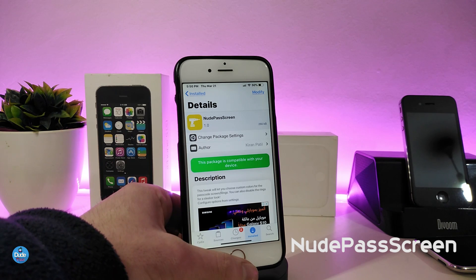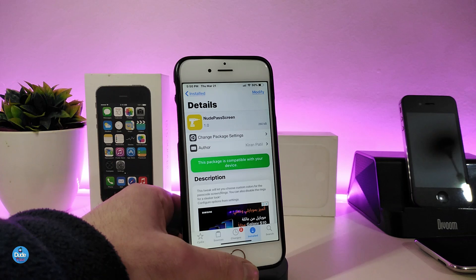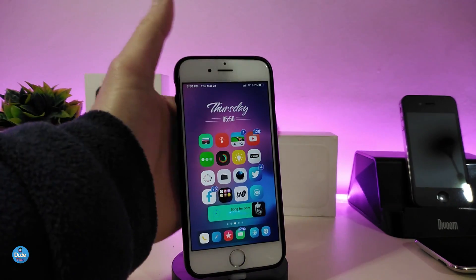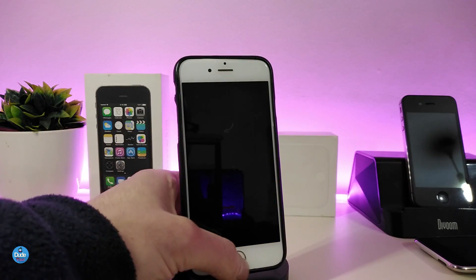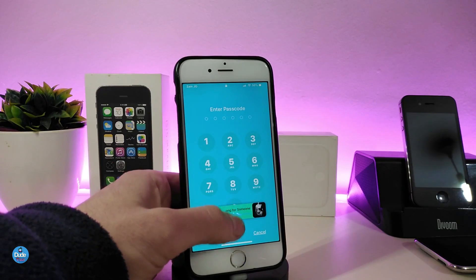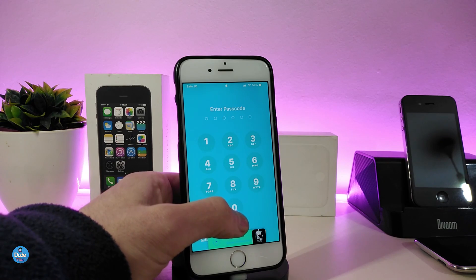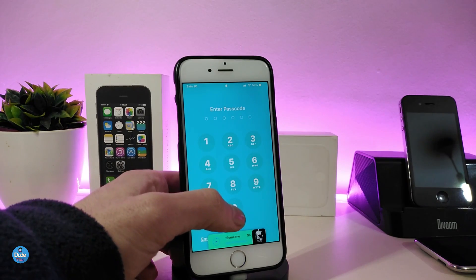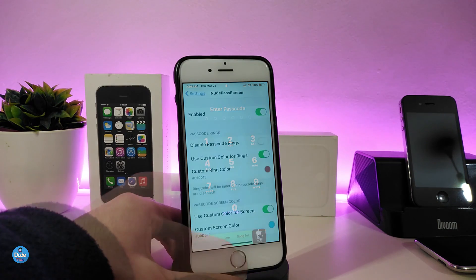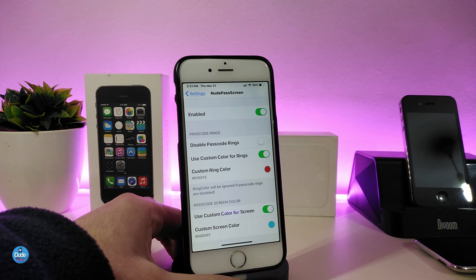The next tweak is NotePass Screen, which allows you to customize your lock screen passcode. Let me show you how my lock screen looks since I already set it up — when you use your passcode you can see it's been customized using this tweak.